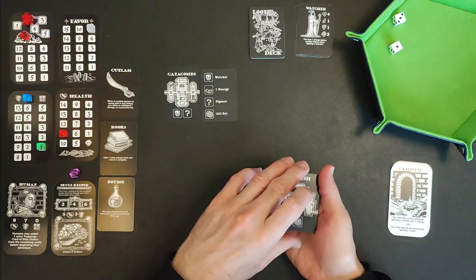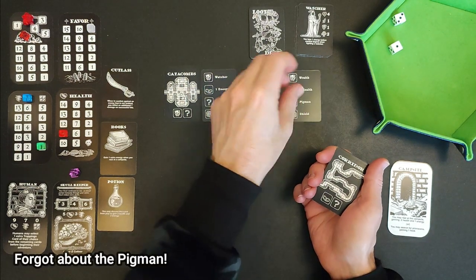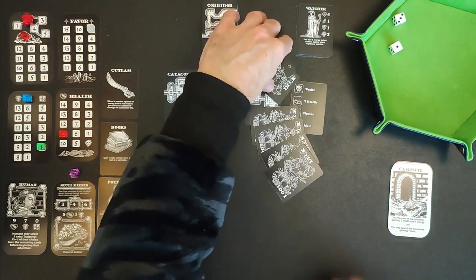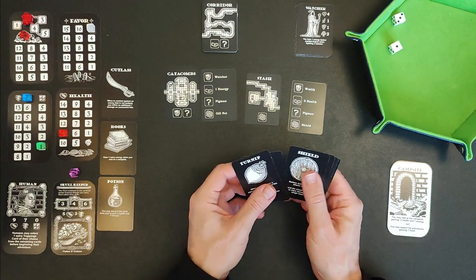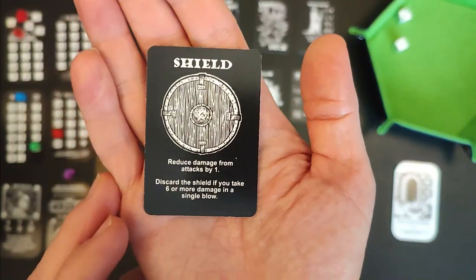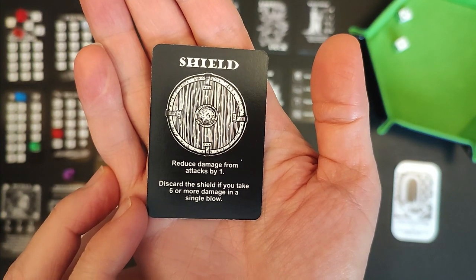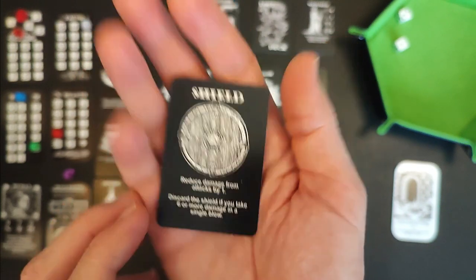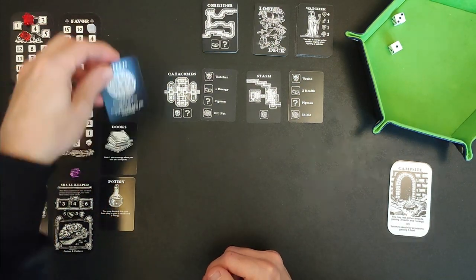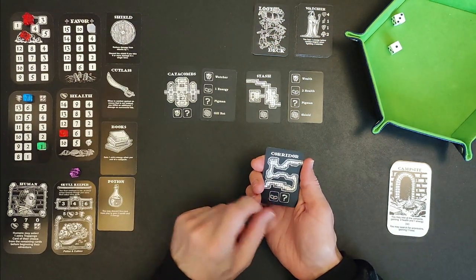The Stash rewards us with a shield from the loot deck. The shield reduces damage from attacks by one, and can be discarded if you take six or more damage in a single blow. That's a very handy item to have.